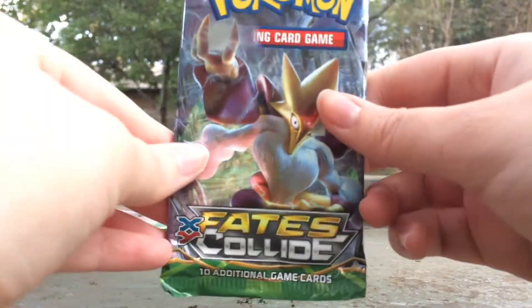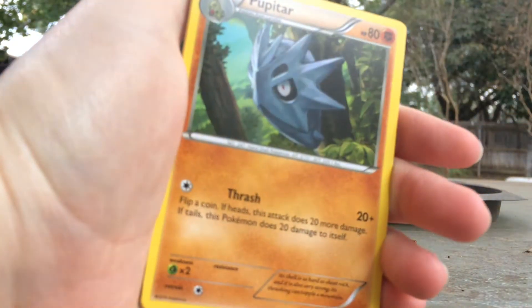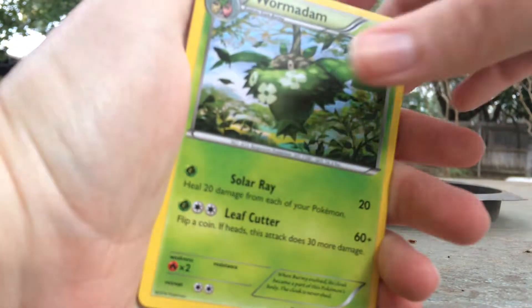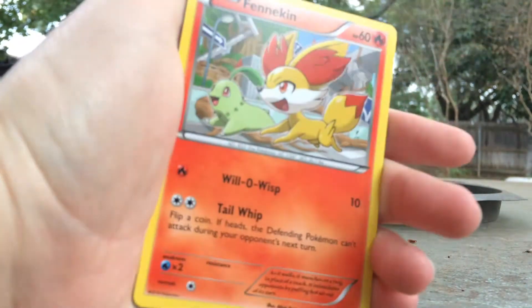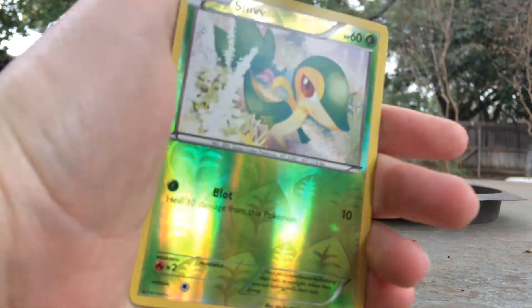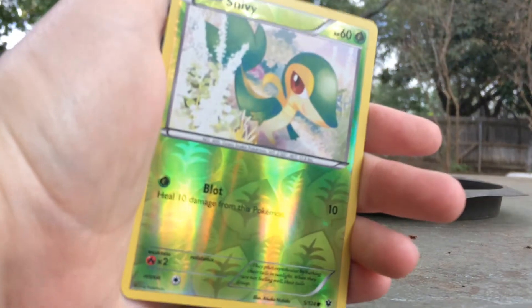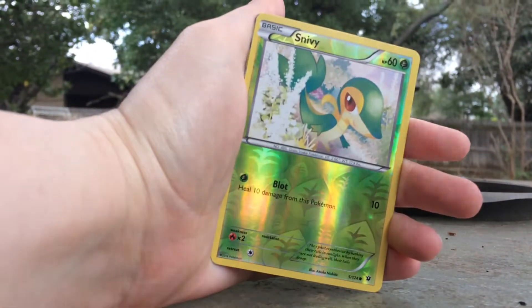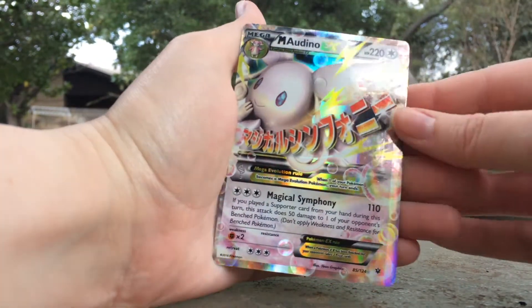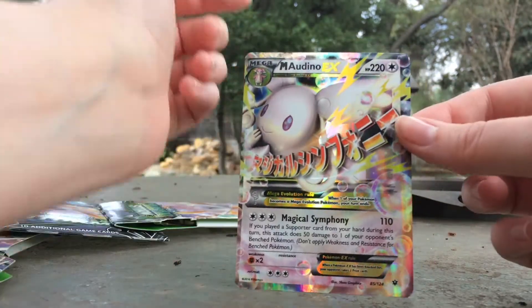Now onto the Fates Collide. You have a Dugan, Pupitar, Wormadam, Jigglypuff, Finneken, Snivy, Whismur, Nincino, Snivy, and an Aerodactyl — Mega Aerodactyl EX. That's really cool.